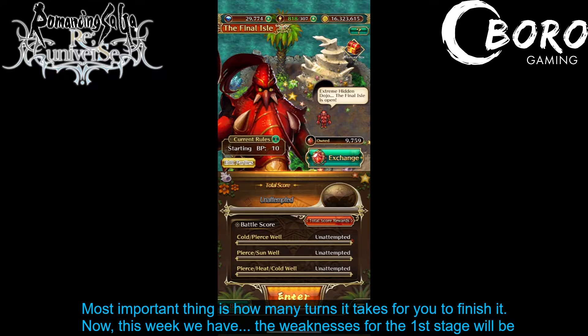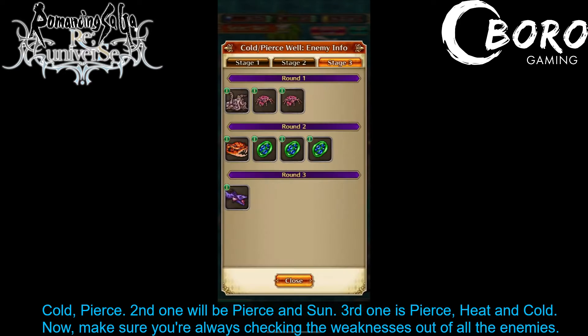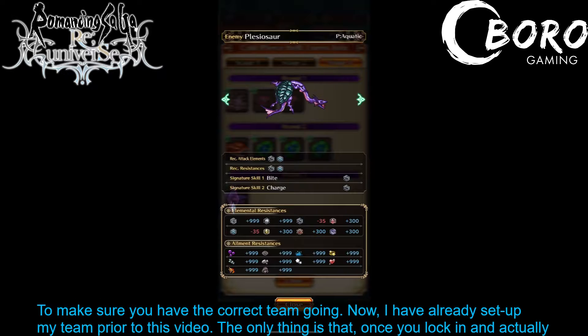This week we have the weaknesses: the first stage will be Cold and Pierce. The second one will be Pierce and Sun. The third one is Pierce, Heat, and Cold. Make sure you're always checking the weaknesses of all the enemies to make sure you have the correct team going.